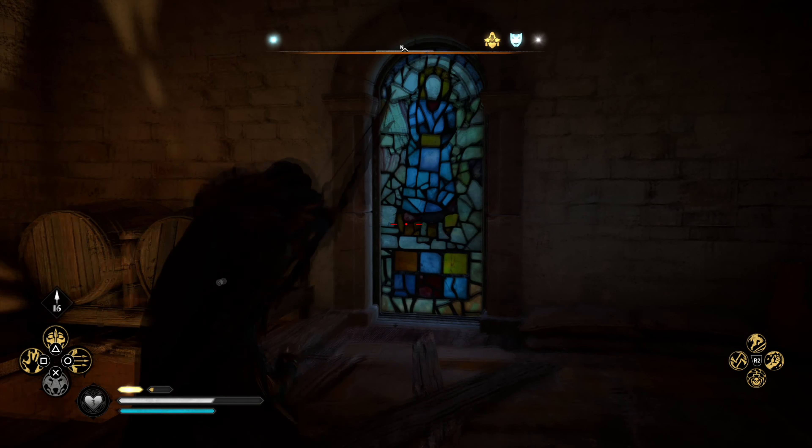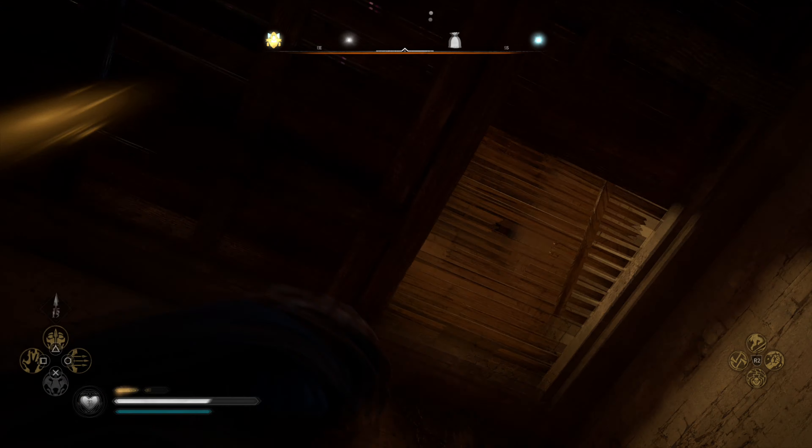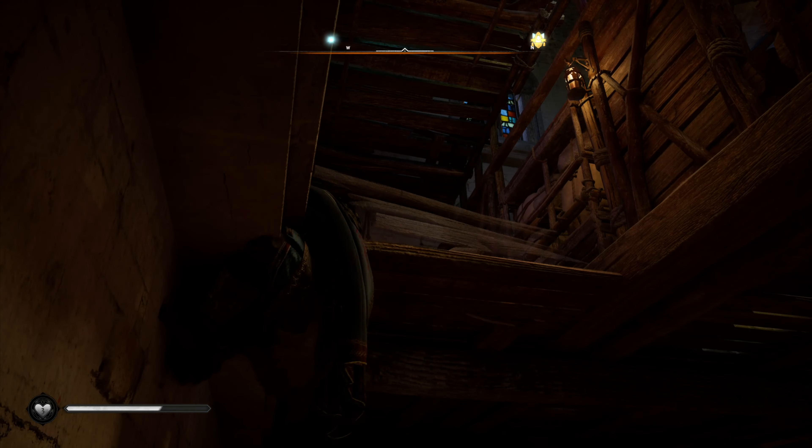This is basically what the window's gonna look like. You'll shoot it out, it'll explode like that and it'll gain you entry. Now you're gonna go over to the roof here and explode this part of it as well — just shoot it with an arrow, whatever you want to do. Then you're gonna go up into the second level.